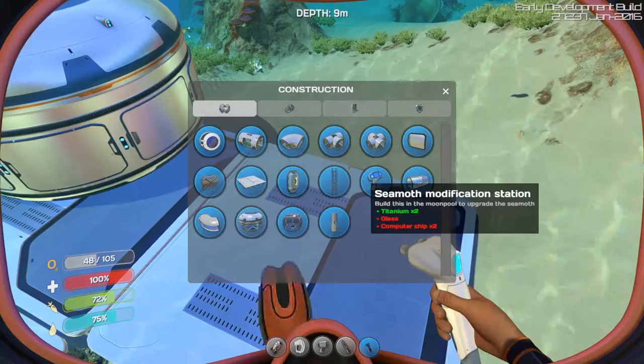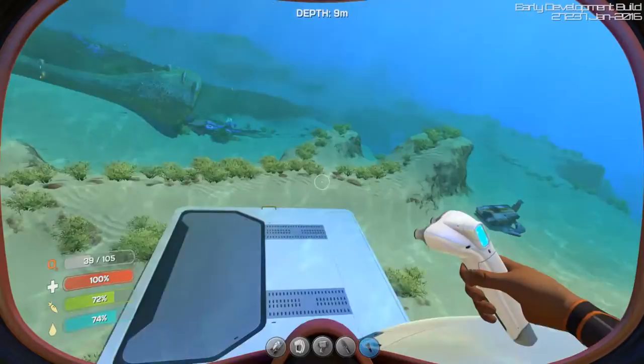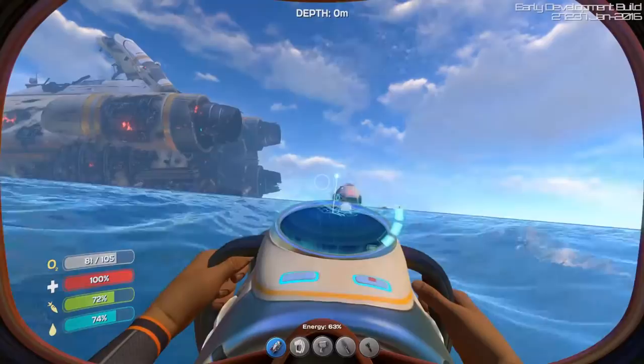Bulkhead - structure support that can stop water flow. Oh of course, your base can get flooded I guess. Vertical base connector. Fascinating. Let's go get some glass.